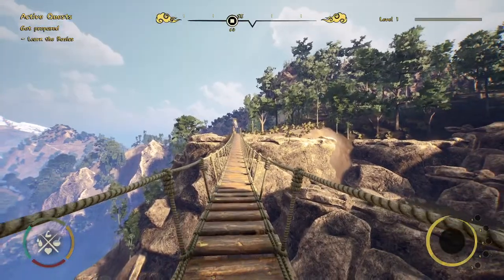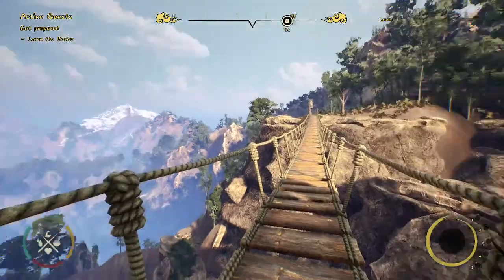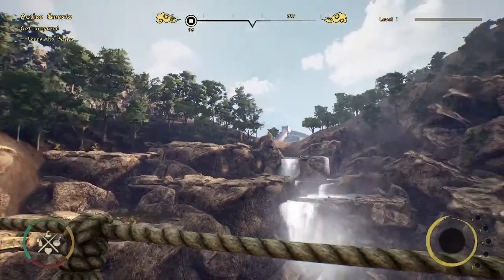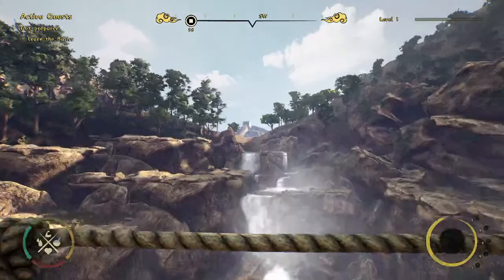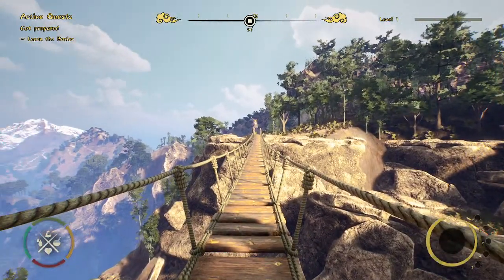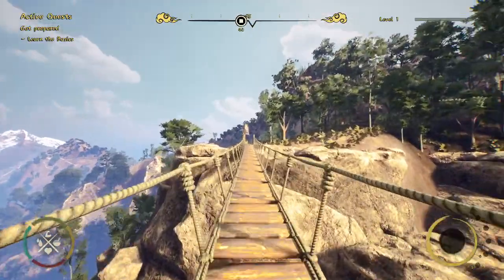As you can see, our starting location is this bridge overlooking the landscapes. We're located in the mountains with this beautiful waterfall over here, and in the distance we can see the Great Wall of China that we'll be building during this demo. Let's start walking toward our destination.